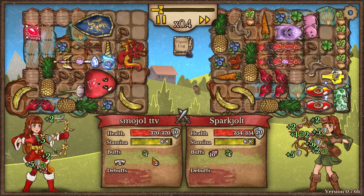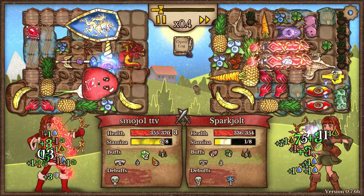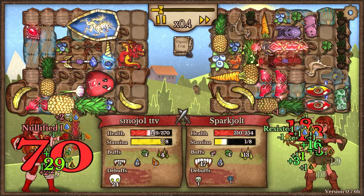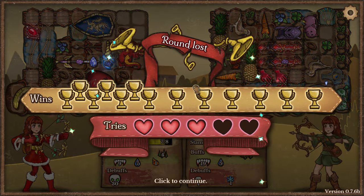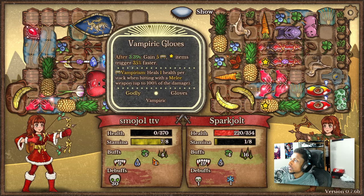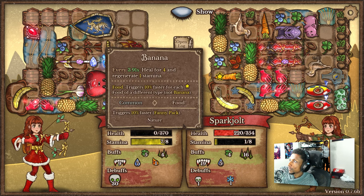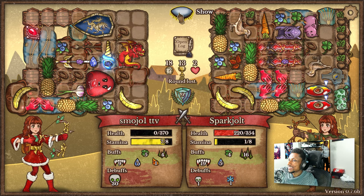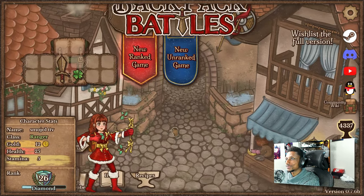Oh my god — double bloodthorn, a ton of food! How is your stamina gonna keep up? I'm so glad I bought that shield. Your stamina is not gonna be able to keep up with double bloodthorn — you only have two bananas and one stamina potion. Your stamina is gone now. Look at that! You just used your potion. Out of stamina — we just have to survive now. Oh no, seven health — come on! You're kidding me — all it took was a stamina potion and a little bit of bananas to kill me. That is crazy. We still won though — I still got my rank up!